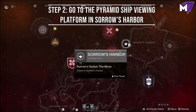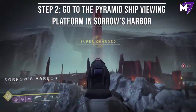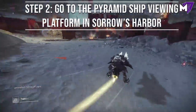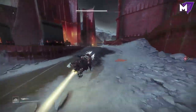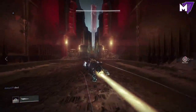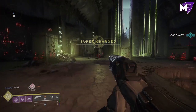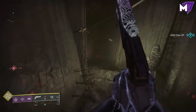Step number two, you're going to go to the Pyramid Ship Viewing Platform in Sorrows Harbor. This is the area inside of the story where Ikora Ray is actually viewing the Pyramid Ships. It looks like there are some hive statues and things in the way. A lot of people don't actually know how to get to it, so we're going to show you. What you're going to do is head to the castle here, and instead of going over to the right-hand side where the actual nightfall and strike would be, you're going to head to the left.